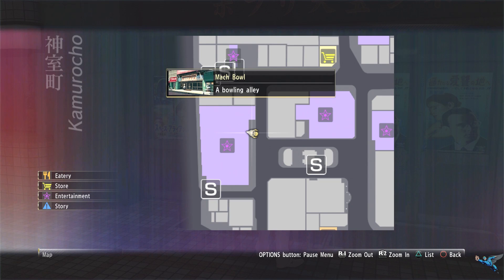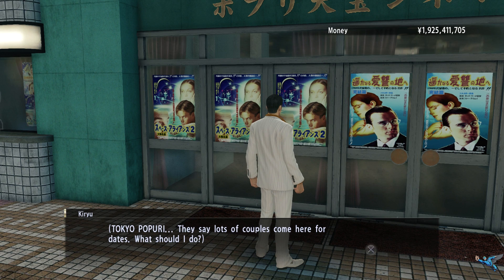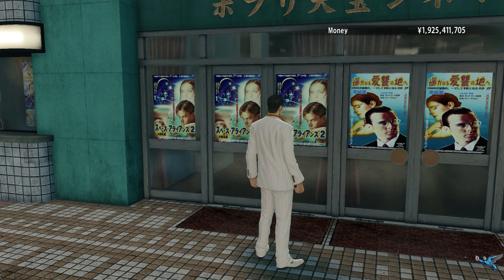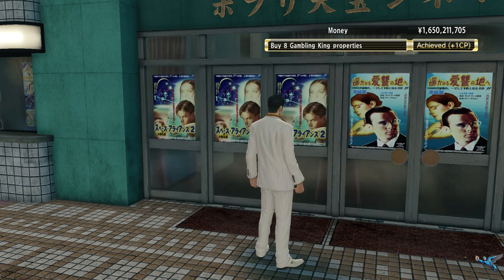Right below the massage parlor and also really close to the mock bowling alley, you will find another theater you can pick up. This one will set you back 275 million and also increase your ownership of the area by another five percent.